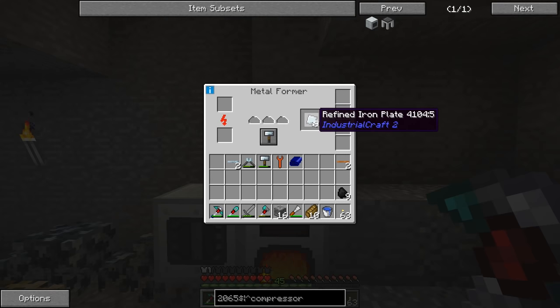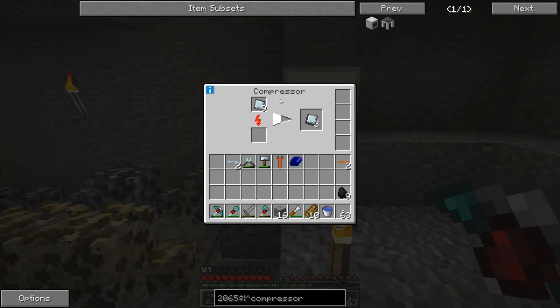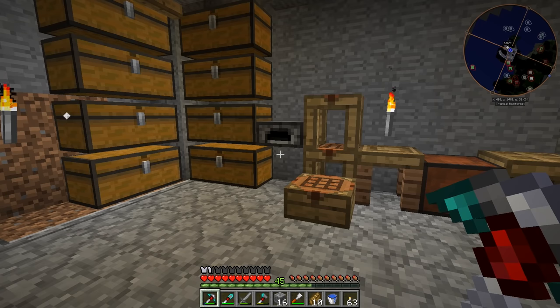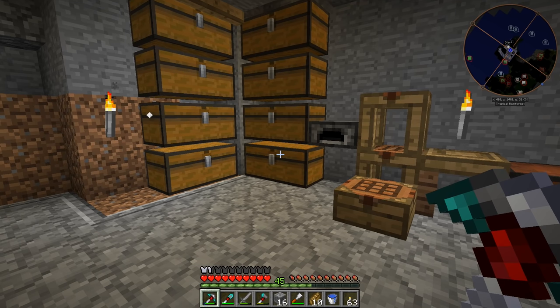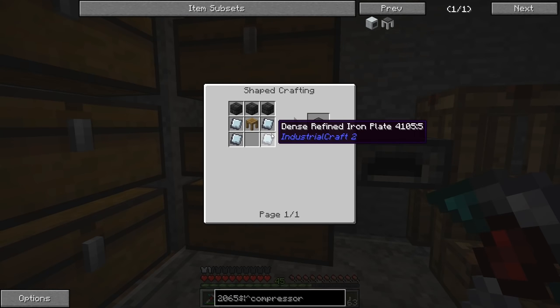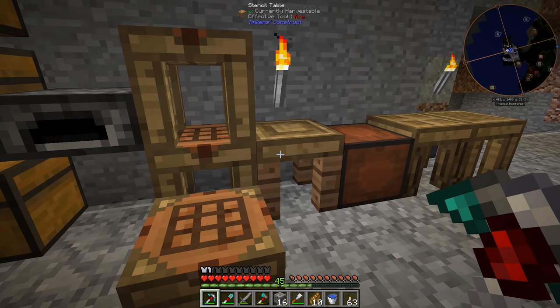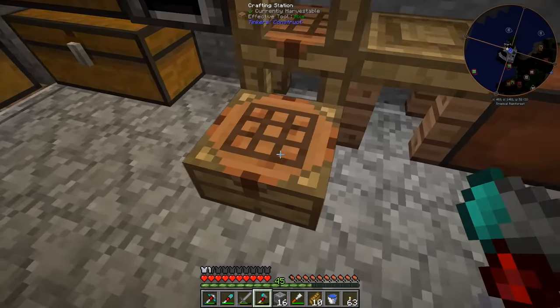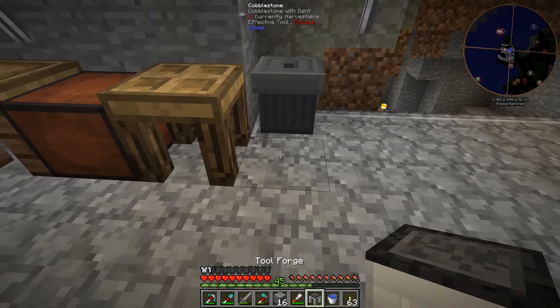The last of the refined iron plates have been crafted and here's our compressor. We got the last of that in our compressor and it's compressing that into our dense refined iron plates. The game crashed again - I get those Nvidia errors sometimes with modern Minecraft. Anyway, we needed to make the tool forge which is three seared bricks, four dense refined iron plates, and a tool station. We are pretty much there - we got those, we got the tool station, and let's go ahead and craft this. A tool forge - we did it guys!